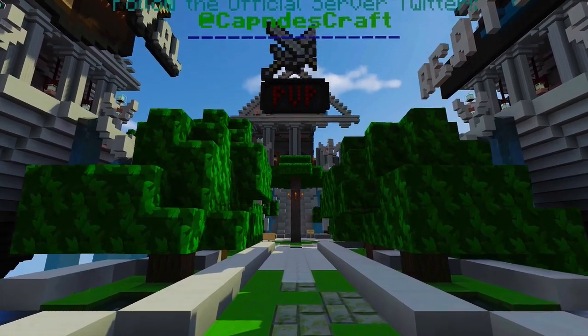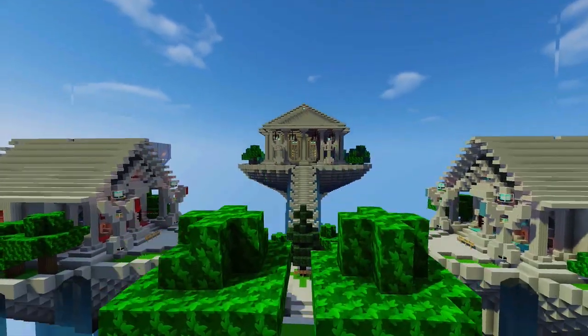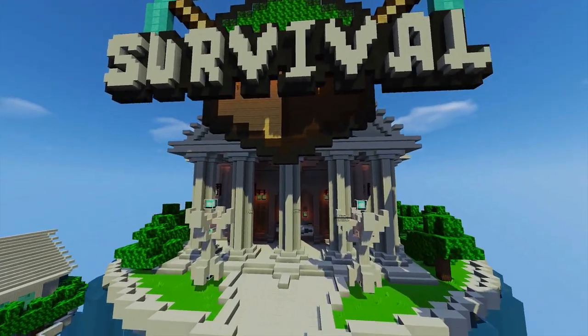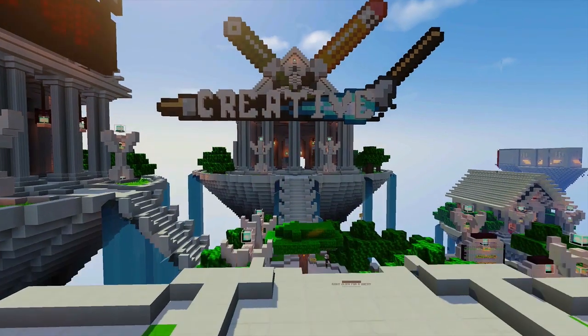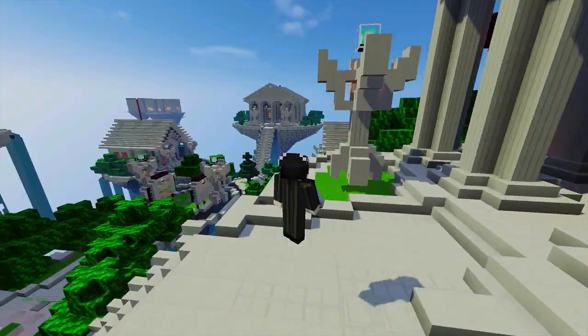Along with the new leaderboard plugin there's a new challenge that goes with it, so not only is your leaderboard position something you can brag to your friends about, but the top player in each category at the end of the month will also get exclusive prizes and perks. One of those perks is five thousand dollars in-game money — I wish it was real money, but unfortunately I am not a billionaire.